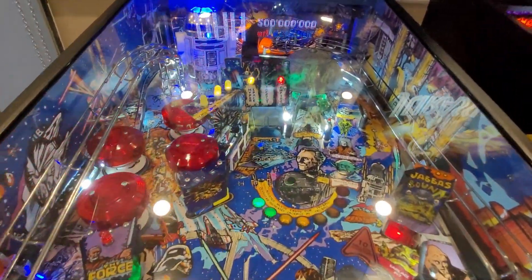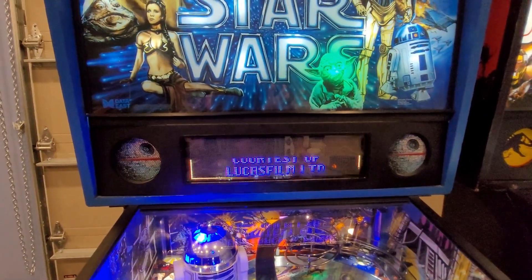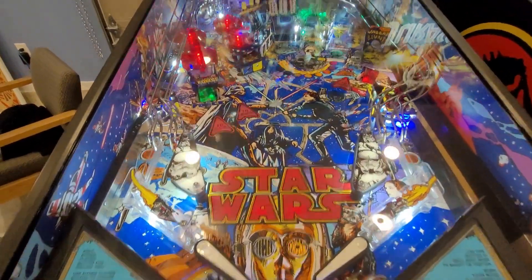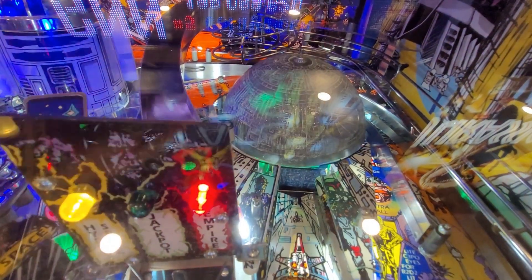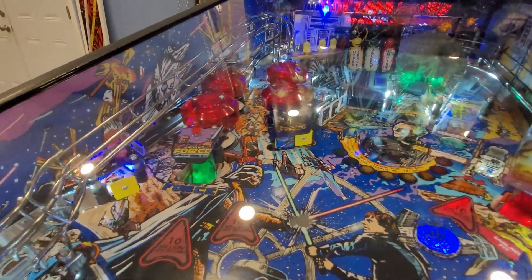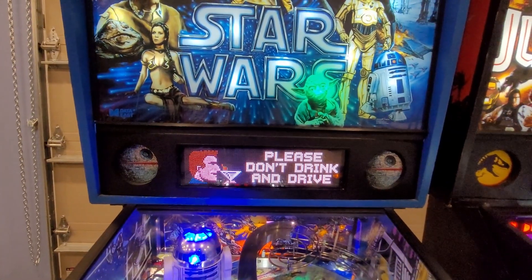Over here we've got lit flipper buttons, lit apron cards, a green LED scoop light for the Death Star. There's some green going on underneath, and this R2D2 strobing blue light is a neat mod. We've got a Pin2DMD, and Yoda with a green LED in his face. There's pin sound on this machine but if I play those tunes YouTube may end my video.